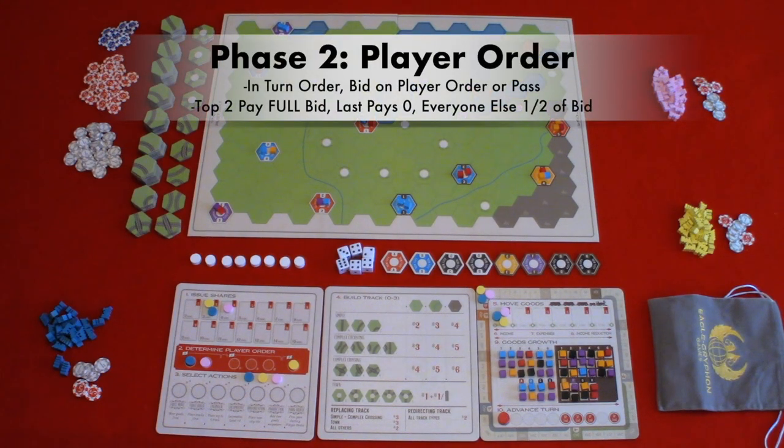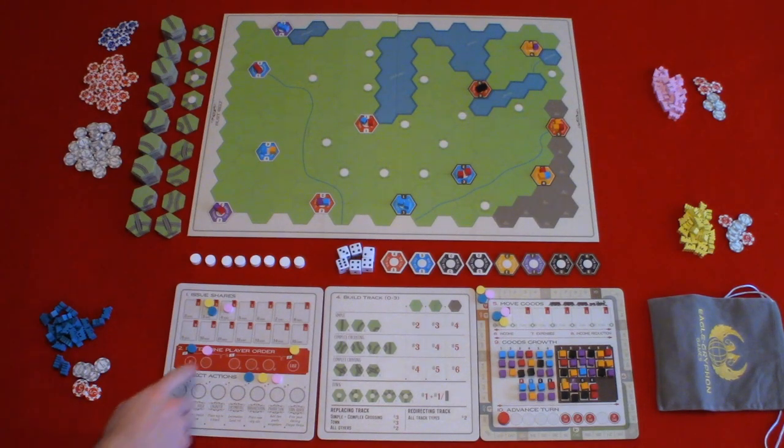Phase two: determine player order. Move the player disc above the turn order track and, starting with the first player going clockwise, you would bid on turn order. The starting bid is one dollar or pass. If you choose to pass on the starting bid, you would go last. Each subsequent bid must be at least one dollar more than the previous bid. At the end of bidding, the top two pay their full amount. Then, depending on the number of players, some players pay half their bid — in a four player game the third place person pays half; in a five player game the third and fourth pay half; and in a six player game the third, fourth, and fifth pay half, always rounding up. In this case, blue bid two, pink bid five, yellow passed, then blue passed. So pink paid five, blue paid two, and yellow paid nothing. If someone has the turn order select action, they may pass once for free.